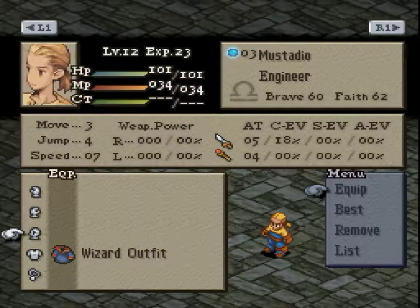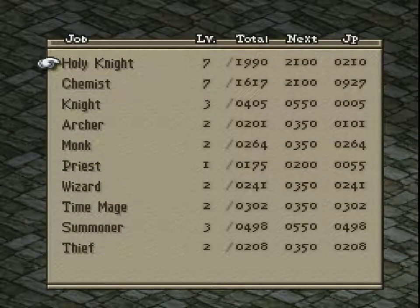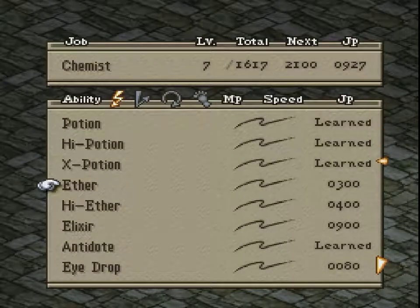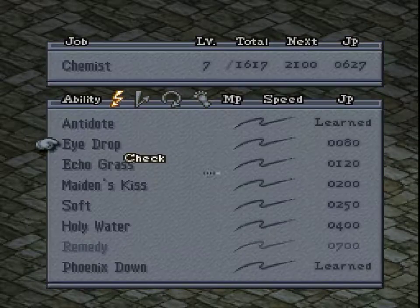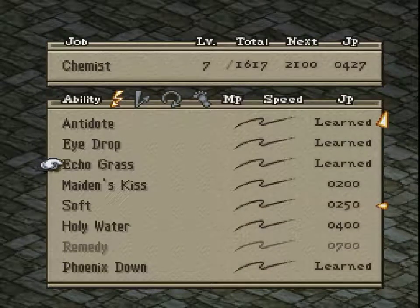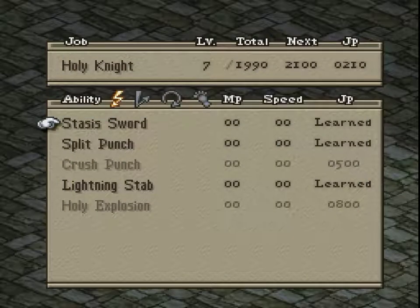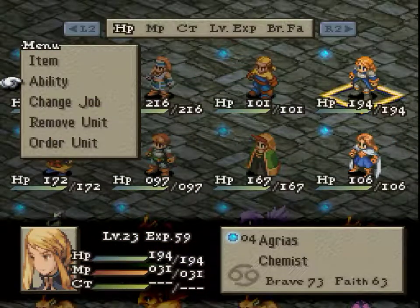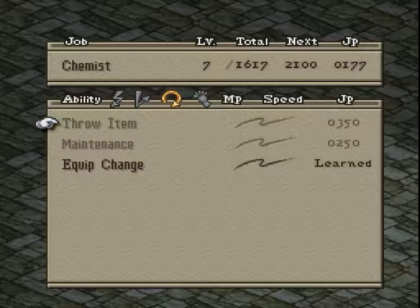It'd be nice if he could equip a Holy Miter but I don't have an extra one. I also don't really have any money — spent it on potions, lots of potions. You can learn to use Elixirs if you want but I don't. High Ethers restore 50 MP but I don't have as many of those. Potions are really tempting, but I want to get Eye Drops and Echo Grass in case I ever get silenced. Softs would be nice to have. I know it goes against my better judgment but she's actually gonna probably stay a Chemist for now — I have Potion, Hi-Potion, X-Potion, and Ether.